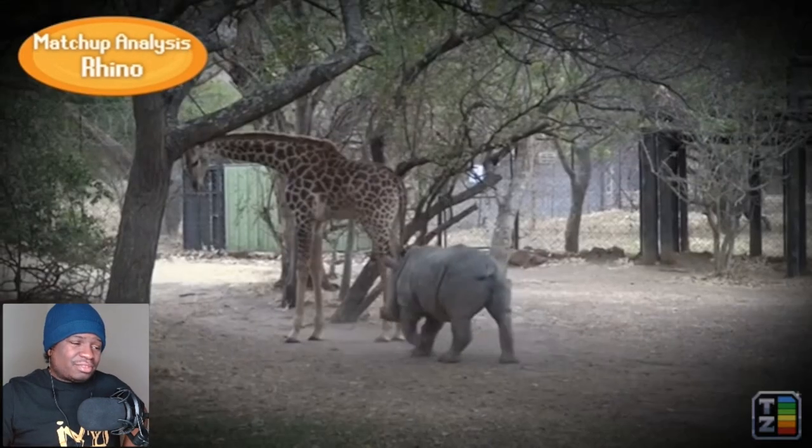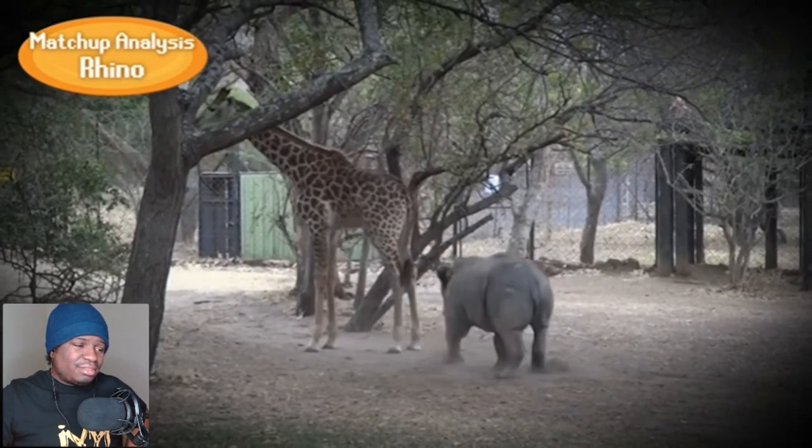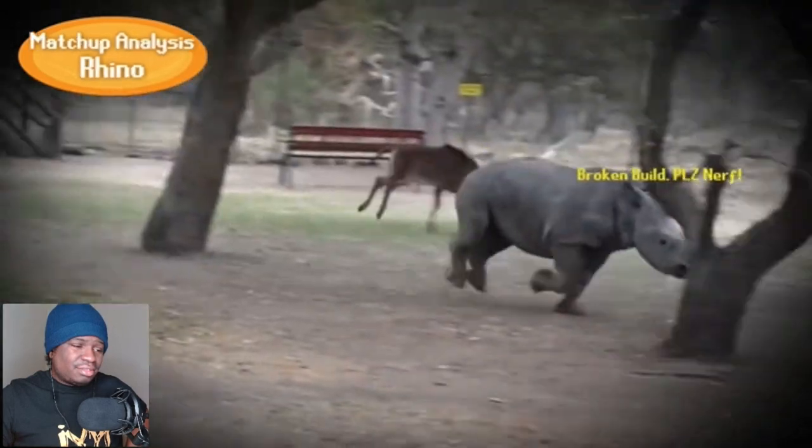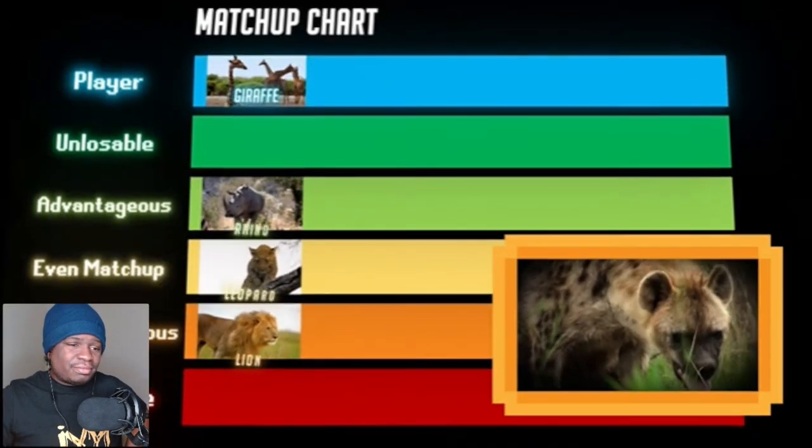Despite the incredible power of a rhinoceros's horn, the giraffe's kick can still outrange it. And although rhinos are quite tanky, a good kick to the face is usually enough to dissuade further attacks.